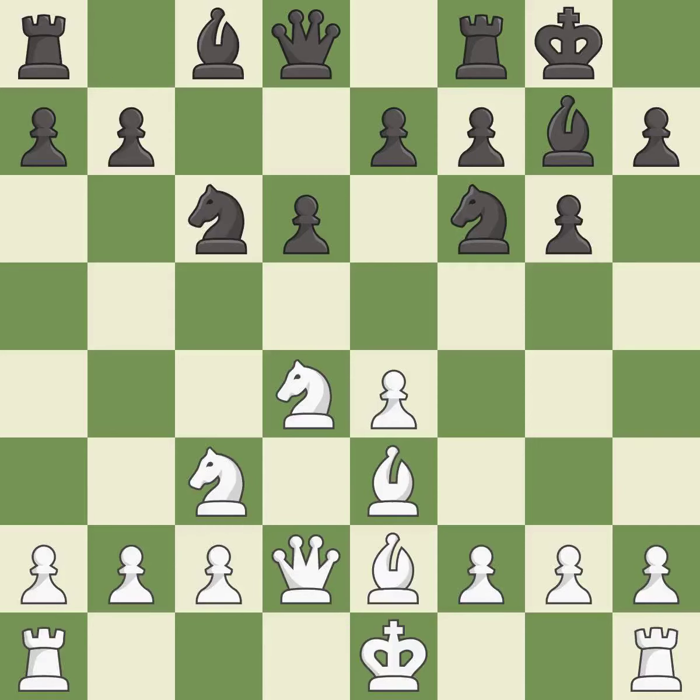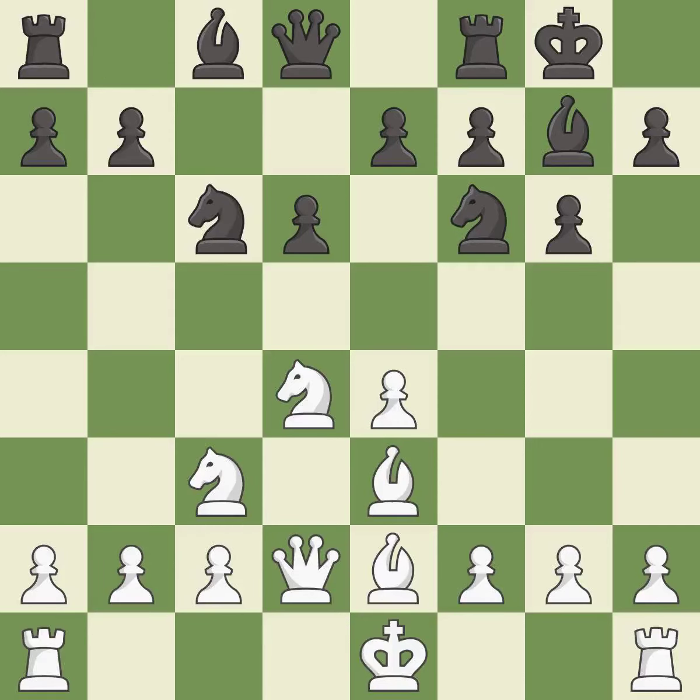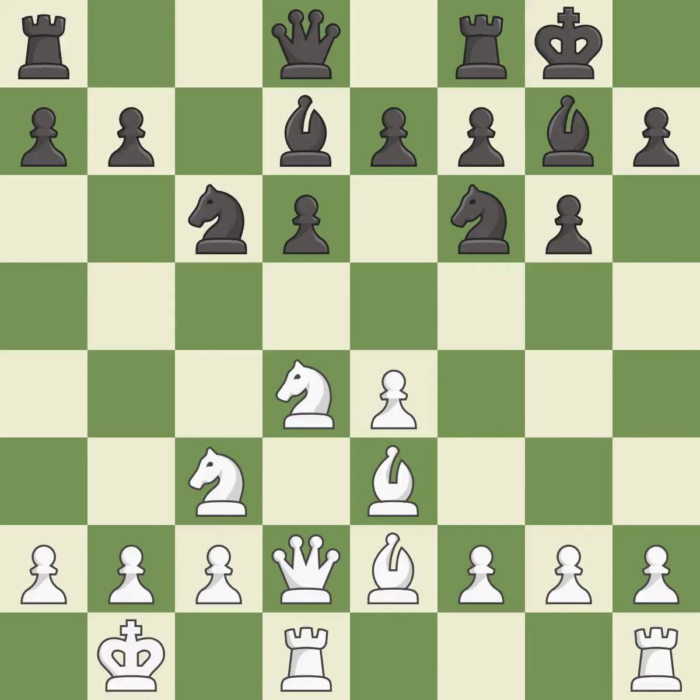This offers to exchange pieces of equal value. The rooks can see each other now, allowing them to provide mutual defence. It is the last book move. This is not the right idea — it is an inaccuracy. This is a fair move.